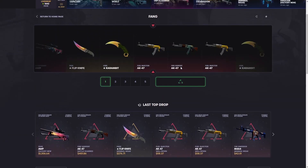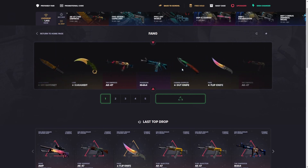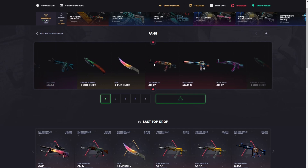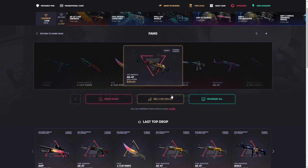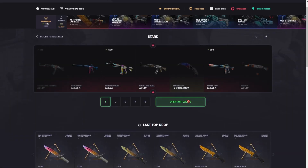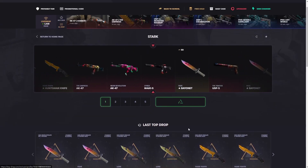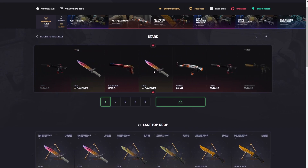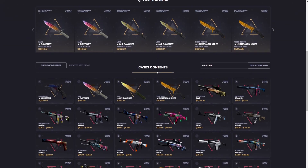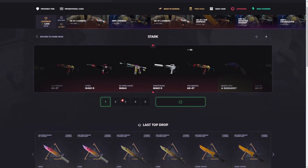Let's do one more fang case — if it doesn't profit we're gonna go back and do the 20 case from the new event. It looks like an okay wear but I don't think it'll be profit. 20 bucks, well worn. We're gonna go back to the star case now. 20 dollars to open — we just want one of those one-percent items. 25 bucks, it is profit, we'll take it.